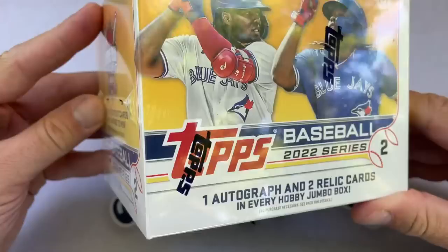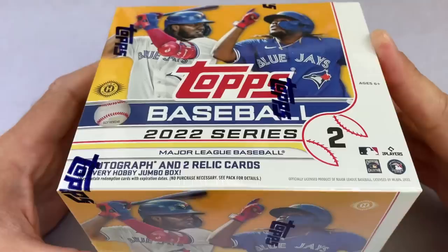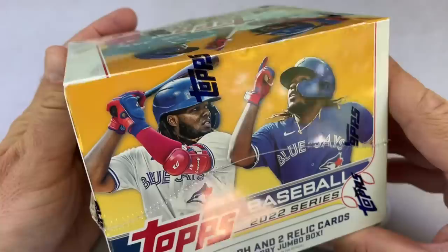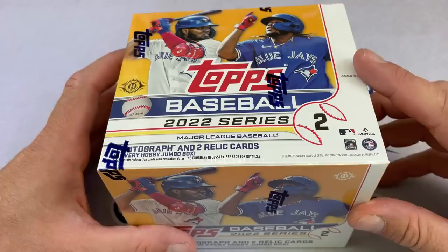This box is for Jack Holland. Jack, thank you very much for sponsoring this video. I hope we can find some good stuff in here. Previously we were all a little bit dismayed by the checklist in this product. The good rookie cards we were hoping to find — Bobby Witt Jr., Spencer Torkelson, Julio Rodriguez, C.J. Abrams, Jeremy Peña — all these rookies that started off the season in April weren't included. However, recent events have unfolded and the big three — Julio Rodriguez, Bobby Witt, and Spencer Torkelson — are in this set as short prints with autographs.